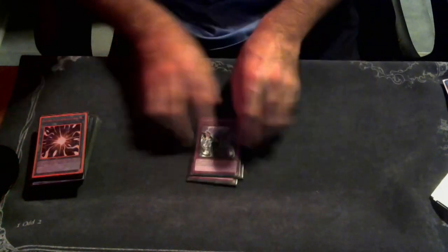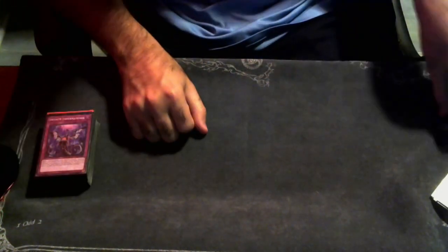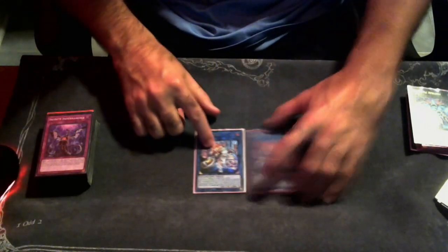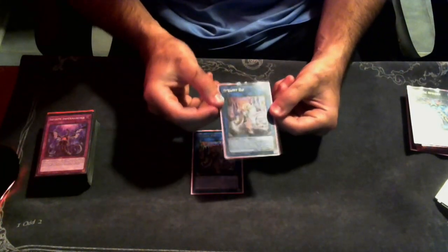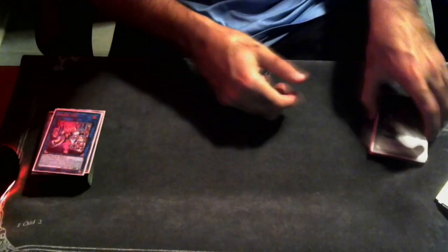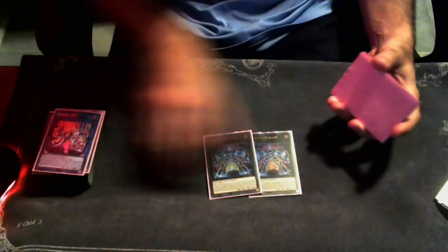For traps, we're playing three copies of Infinite Impermanence because it's good. I'm not on the Enemy Controller hype — I tried it and just didn't like it; it's mostly only good in the mirror. Moving to the extra deck: we're playing two copies of Spright Elf. Fun fact — I pulled one of these Elfs today, and it looks slightly lighter than my other one, almost like a mini Ghost Rare. We're also playing two Gigantic Spright.